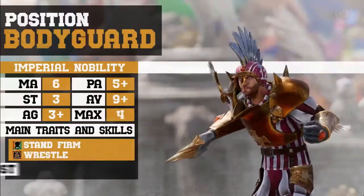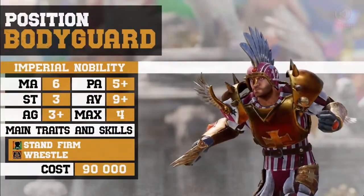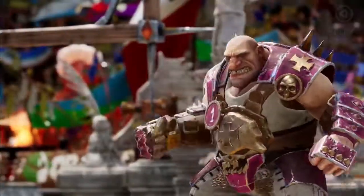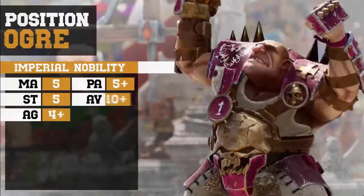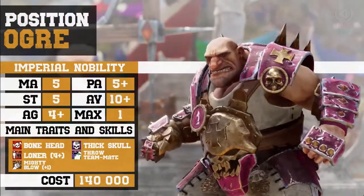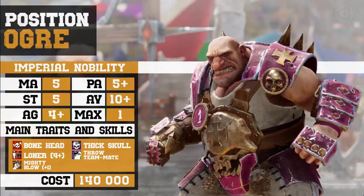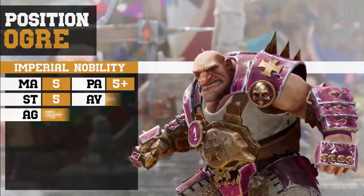Bodyguards — your opponent's worst nightmares. They stand firm when tackled and are no less formidable in attack. And finally, the ogre — a veritable machine when you want to add more muscle to your game. He can sweep the field clean, making room for your blitzers. And when working hand-in-hand with the bodyguards, he can really make the opposing coach sweat.